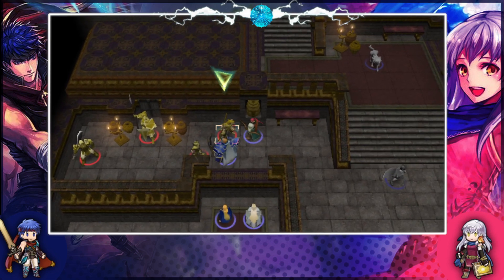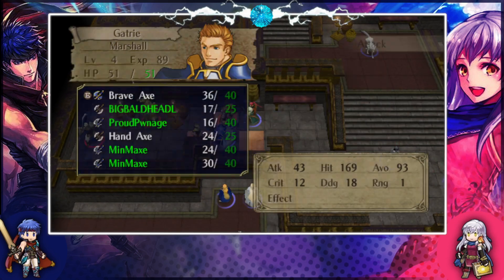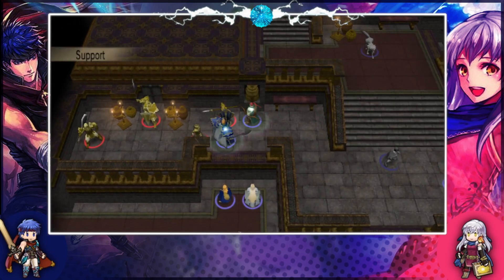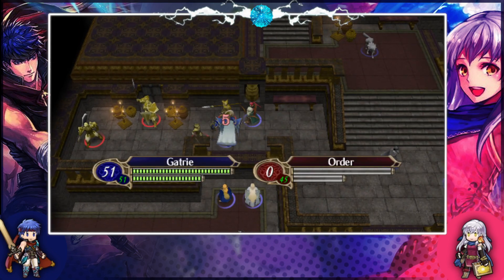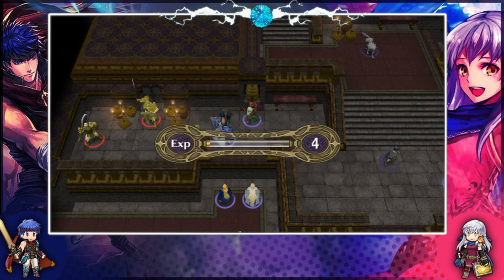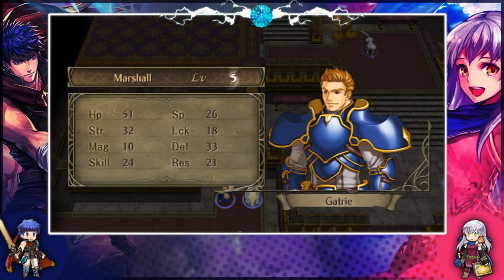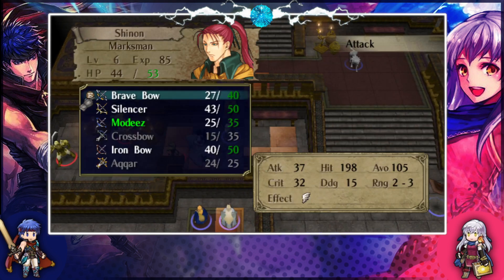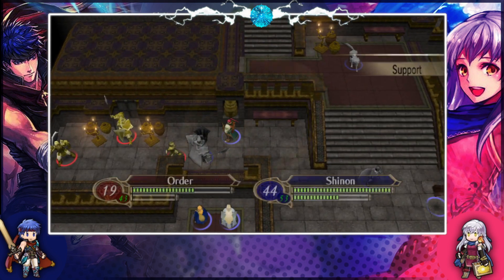Gatri, this guy's on half HP, this other one is on full HP. Maybe Gatri brave-axes this one? Let's see how much he does. He has Provoke — oh he has the injured lean. I guess he did attack Gatri. We have the Provoke tech. Here we go Gatri. Silencer this guy. There you go.